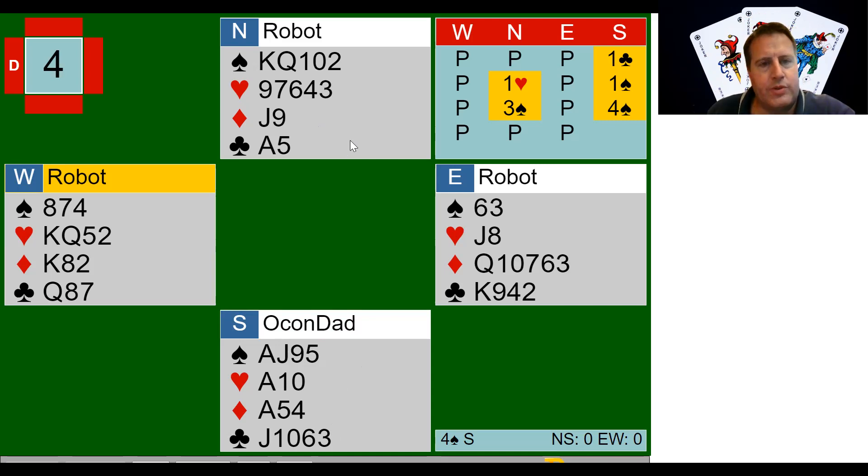Partner jumps to three spades, which is a little peculiar. So now I'm thinking there are four hearts and five spades, or four hearts and four spades. But either way, I know it's an eight-card fit. I decided to upgrade my hand. Aces are huge for suit contracts.